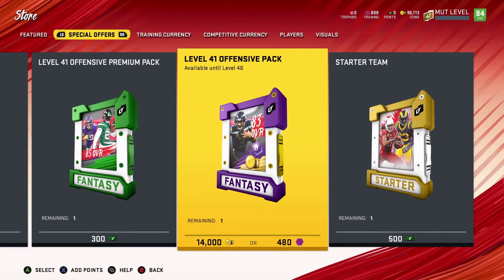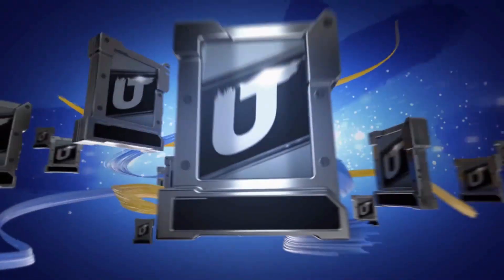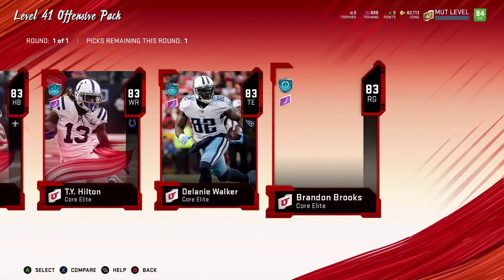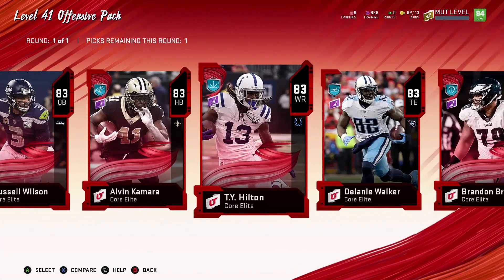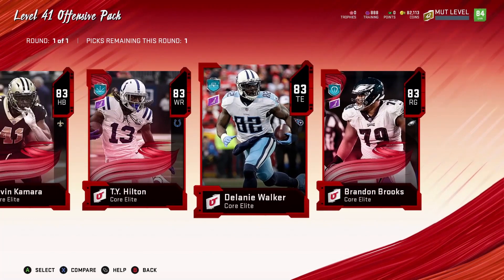Special offers — so with this pack, if we were to actually buy it, it would be double the price, so 14,000 coins. Not bad for this pack. So these are our choices — I could use a tight end at the moment.